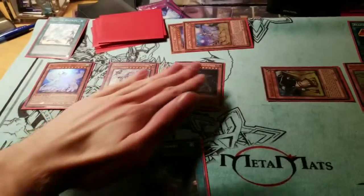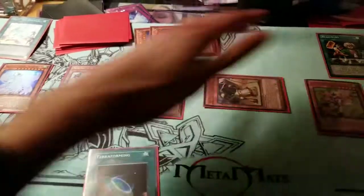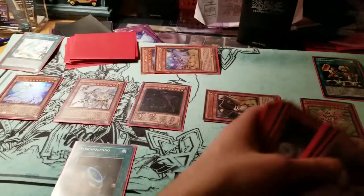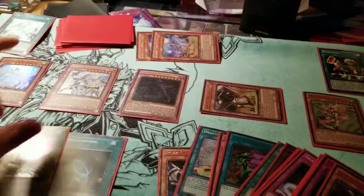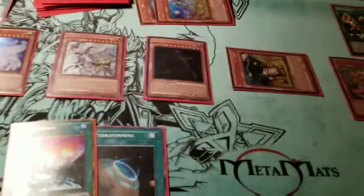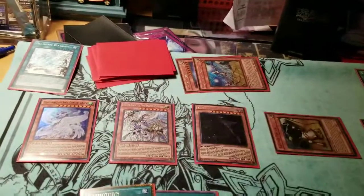Now this is your board: Miriam, Masterpiece, Dark Eclipser, Tin Can, and Majesty's Maiden. Now activate your last copy of Terraforming and search out your last copy of Cosmo Town — you really want to get that search off just in case. Now enter battle phase and activate Masterpiece's effect on your battle phase.